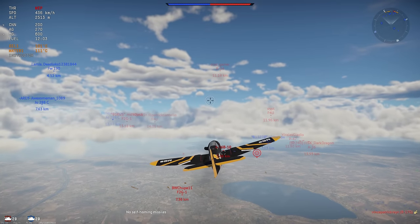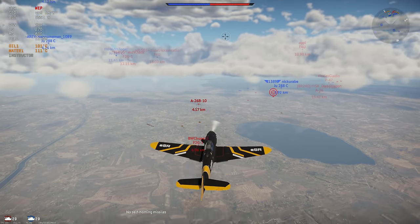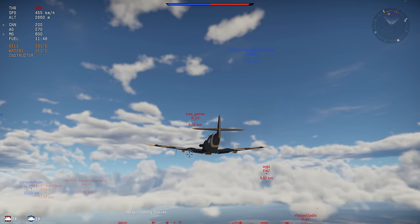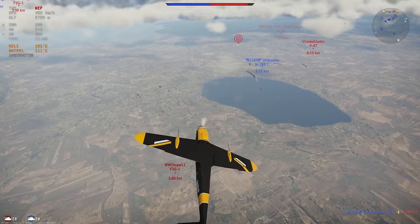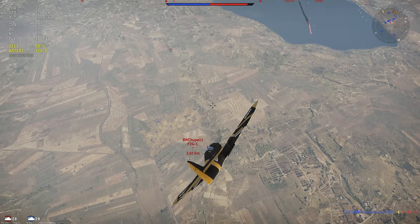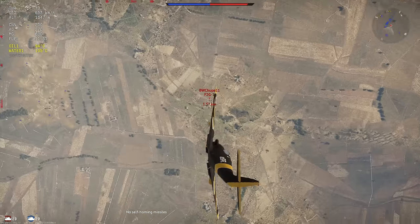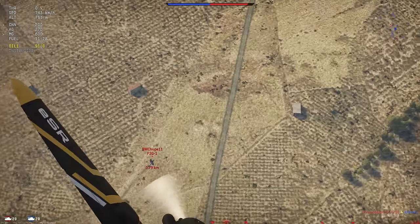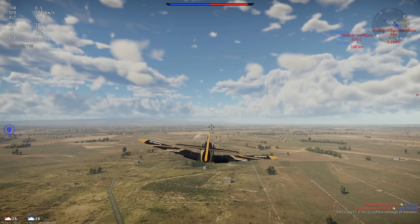Let's get into some strengths and weaknesses. This plane has a phenomenal rate of climb. While I'm considering going for that B-24, this F2G1 down here is looking like a more appetizing target. Come down, come down — and this is where those extra 20mm cannons will really come in handy.